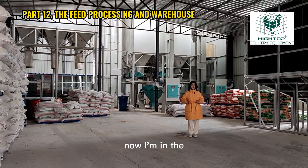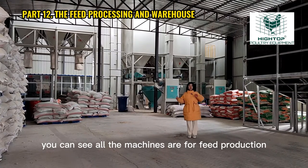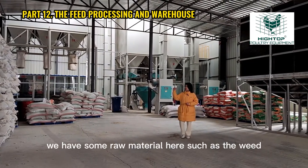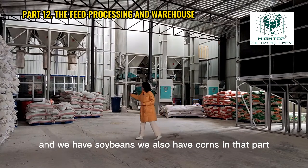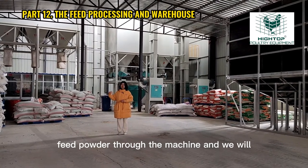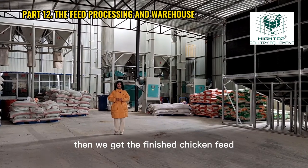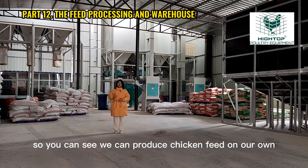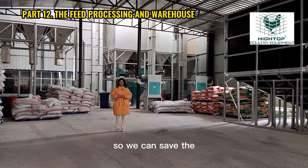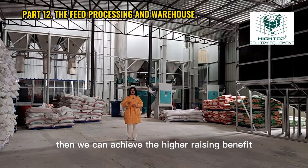Now I'm inside the feed production warehouse. You can see all the machines are for feed production. We have some raw materials here — such as wheat, soybeans, and corn. We make feed powder through the machine and mix all the raw materials together to get the finished chicken feed. By producing chicken feed on our own, we can save the chicken feed cost and achieve higher raising benefit.